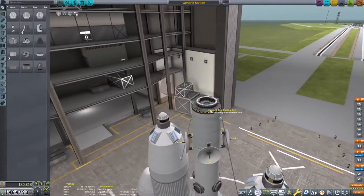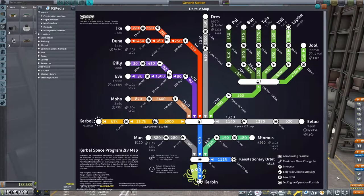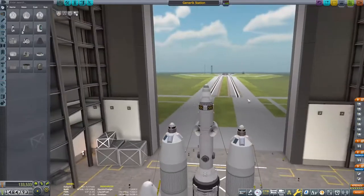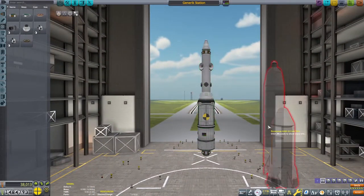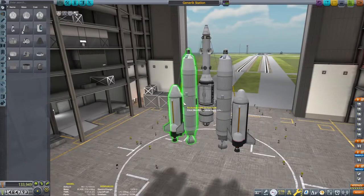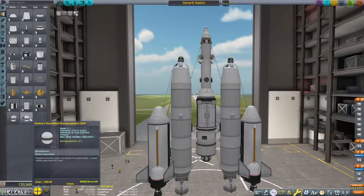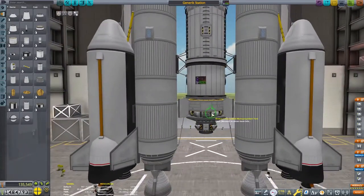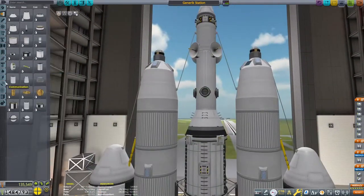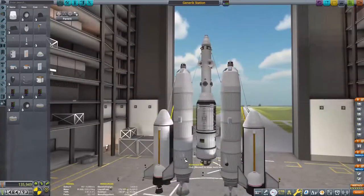Whilst the Mun station makes its way there, we have a second launch to prepare. The station couldn't turn fast enough so I put in a bunch of SAS modules. We need about 4,600 m/s of delta-V and we have 4,700, so this should be fine. I throw some RCS ports on there just in case, with small spherical monoprop tanks placed inside the cargo container to avoid extra drag. Lights are also added so we can see in the dark.